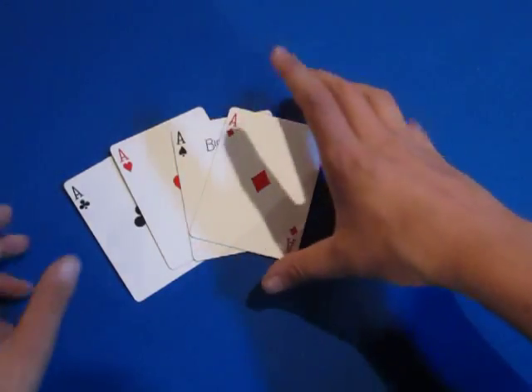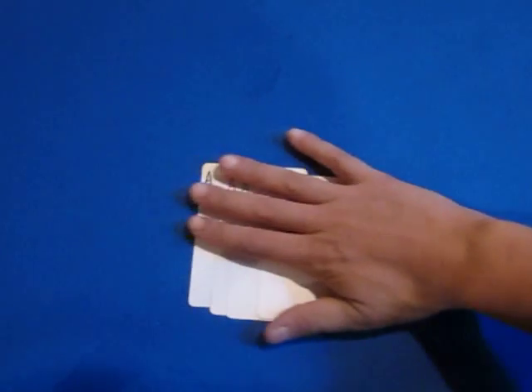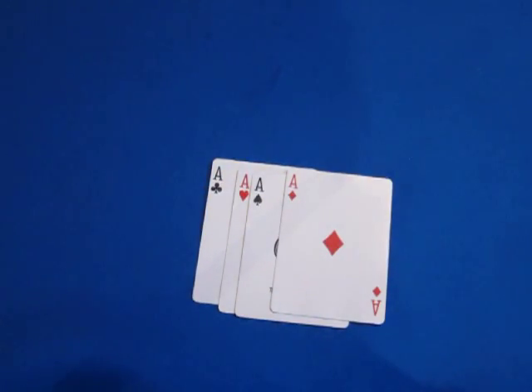You need the ace of clubs, hearts, spades, and diamonds. There are no gimmicks, but you want them in a specific order: clubs, hearts, spades, diamonds.